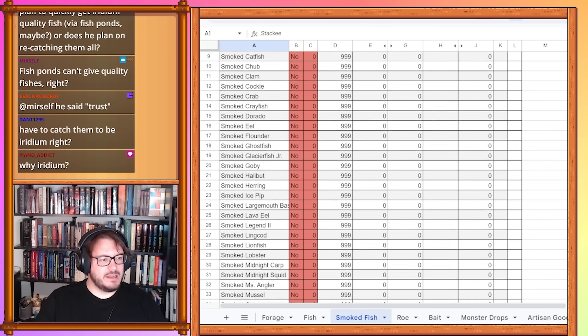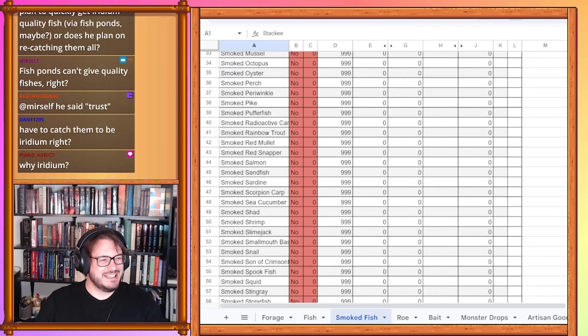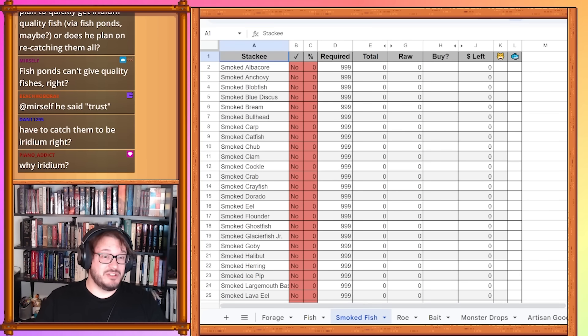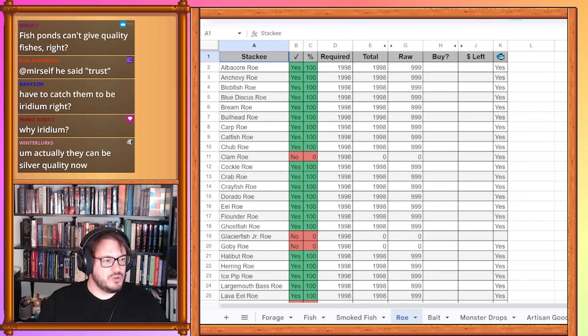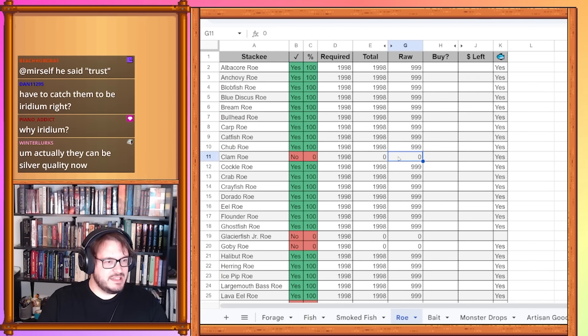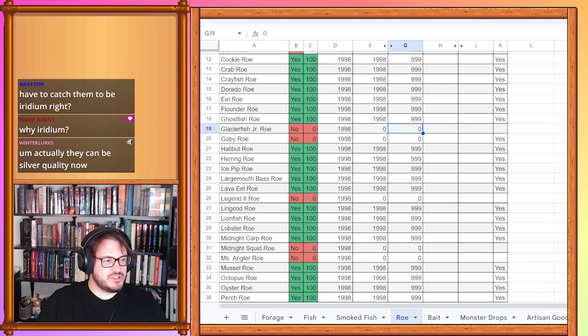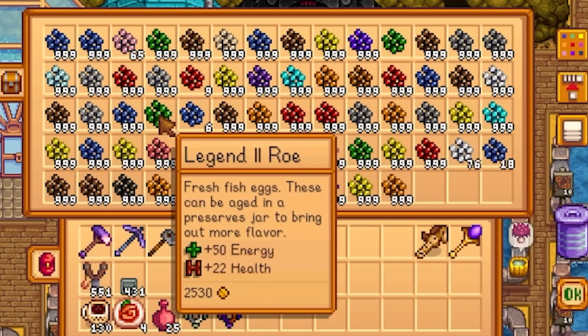Smoked fish — good news everybody: zero. This one's pretty easy. I have not smoked any fish yet outside of what I've used for the raccoons. Roe is a little different though. Clam roe is at 999 and is in fact completed — we just barely got it done before the five years were up. It doesn't say it's done, but trust me, it is. Goby roe is 999 as well.